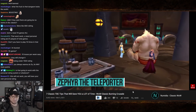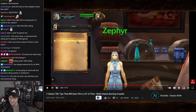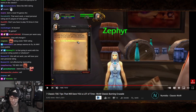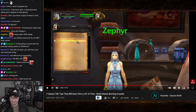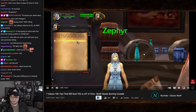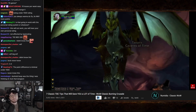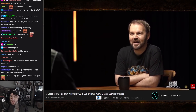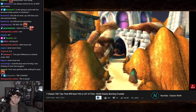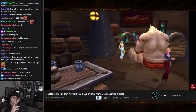Tip number six: there is an NPC called Zephyr in Shattrath who offers a free teleport to Caverns of Time, provided you are revered with the Keepers of Time. This NPC was added in patch 2.4, which would be equivalent to phase five in Classic TBC. Since TBC Classic is based on patch 2.4 and Blizzard has mentioned implementing quality-of-life changes, this could potentially be available from phase one — but keep in mind it may or may not be present early on.